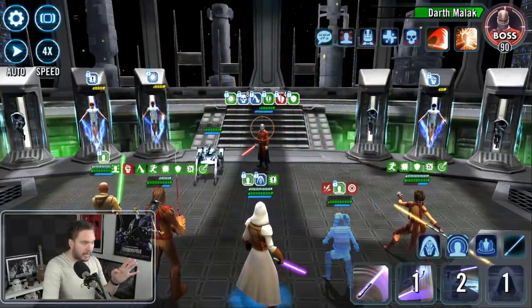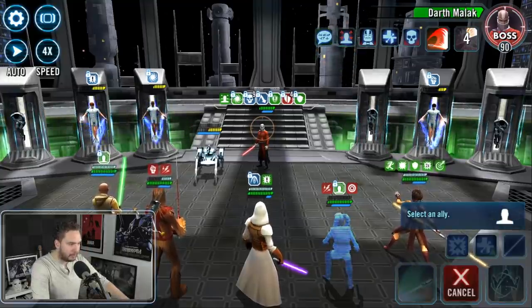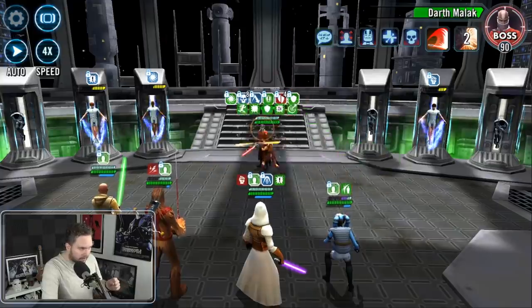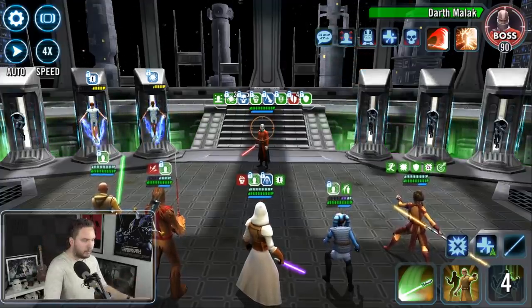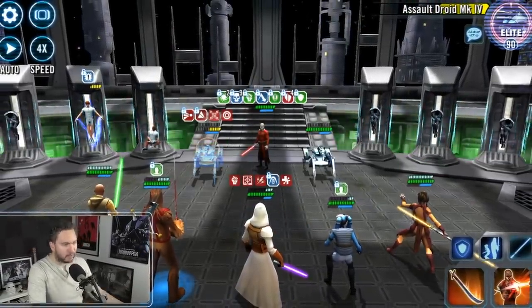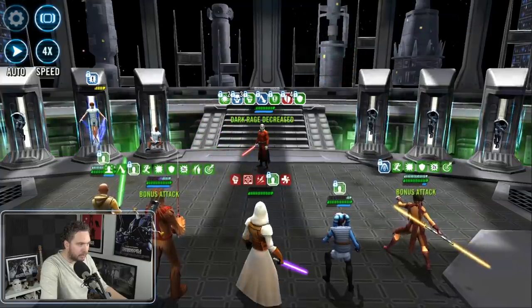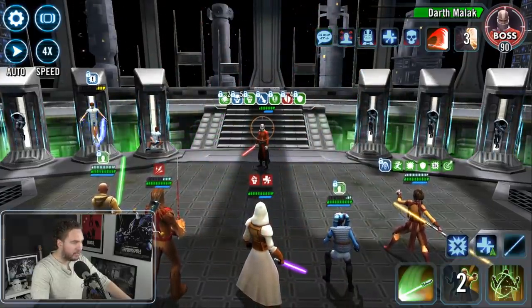We've got four Armor Shreds right now on Malak. Let's get rid of some more Dark Rage. Unfortunately he taunted — let's try to make him take that Tenacity up. Let's cleanse Mission — there we go, Mission's all cleansed up. Let's get rid of another droid. We're getting close to him falling below 50% health. He's got the Tenacity now — so we can't get Fear anymore, can't apply damage over time, and can't critically hit him. Now we're going to start slowly chipping away and take out those last two Stasis Fields.